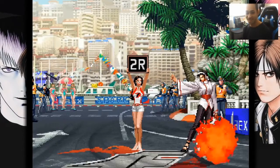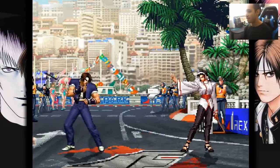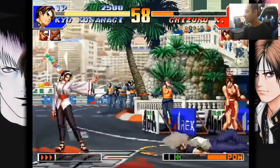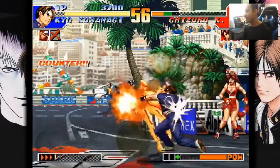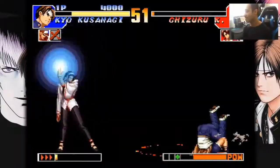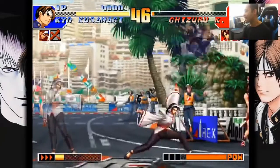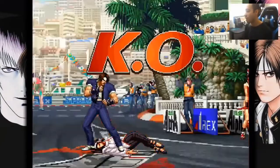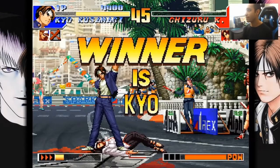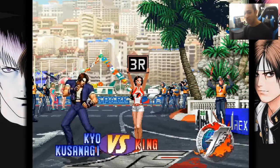Let's keep going. We got Kyo Kusanagi up, wearing his navy blue. Get out of here with that garbage, son — I'm Kyo Kusanagi, you can't be doing that to me. What kind of dance is this? Get out of here with those hitboxes. That cross-up attack in the air! There we go, let's go! So who we got next? I think we got King up next — King is the next opponent. All right, let's do this, I'm ready.